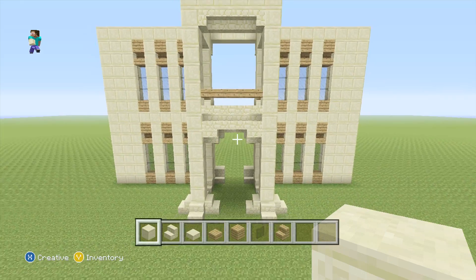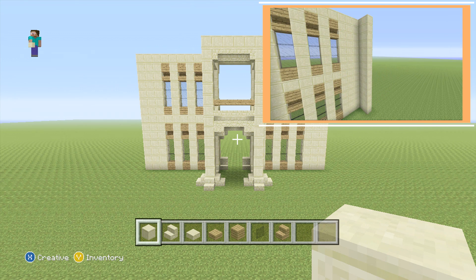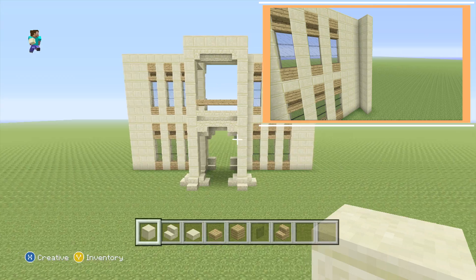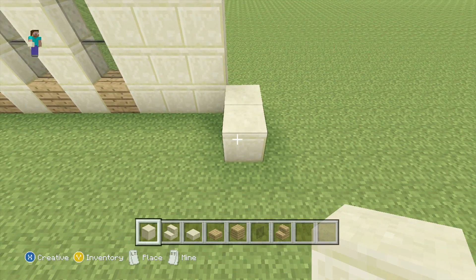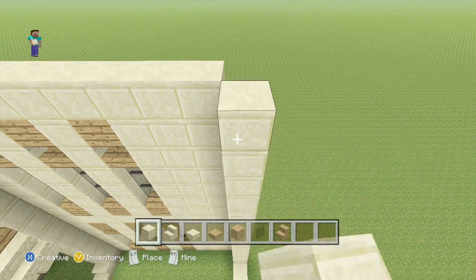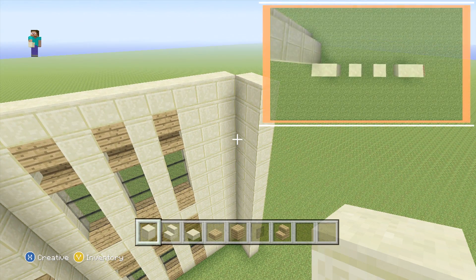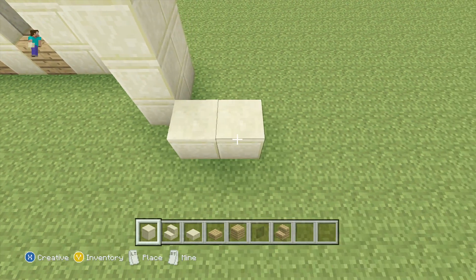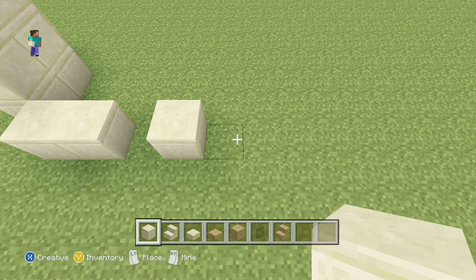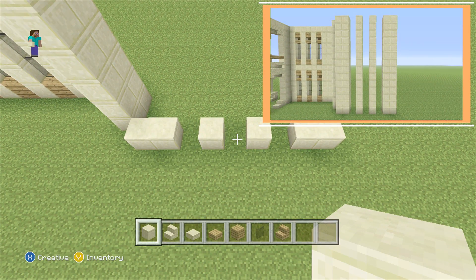To finish up this part, on top of the top row add a row of smooth sandstone on top. Then add another section of wall — come down to the bottom right-hand block, extend out two blocks diagonally at the front, and extend up your smooth sandstone to the same height as the rest. For the diagonal section's floor plan, add two smooth sandstone blocks, leave a one-block space, add one more, repeat this two more times, then add another two smooth sandstone blocks. Extend all of these up to the same height as the rest of your sandstone.